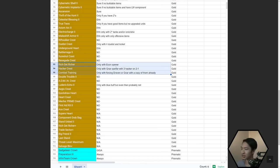Rich Get Richer — only with econ opener. Hacker Crest — only if you have Gnar and three Hackers on 2-1. Other than that, pass on it. You could take it to force Gnar, but that's really tunneling your comp. Combat Training — only if you're forcing Gnar or Draven and you already have a copy to start training.